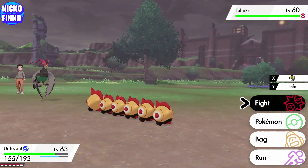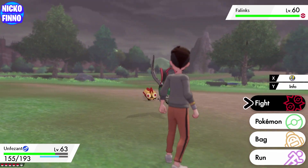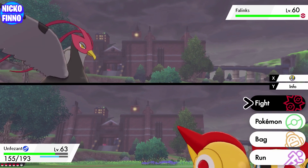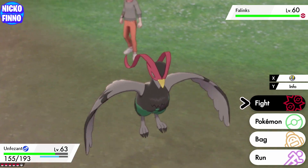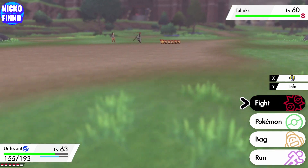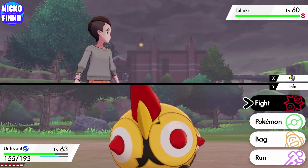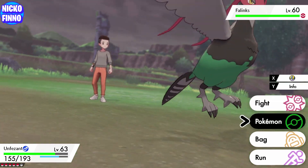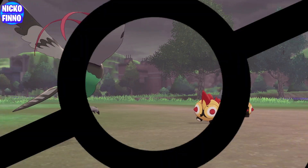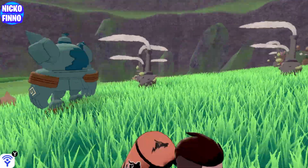He was level 60 and he wasn't hard to find. You can also find Falinks in a unique spawning area on Route 8 as you're heading through the construction site, but by catching him at Lake of Outrage he'll be at level 60, so a much better option. Falinks has a 2% spawn rate in the grass, and if it's overcast he has a 4% spawn rate. This actually makes him one of the rarest Fighting types in the game.